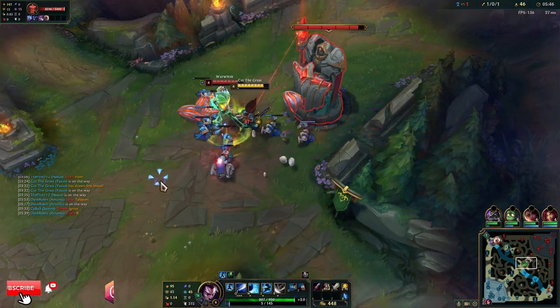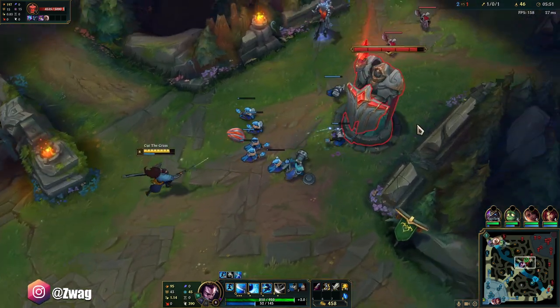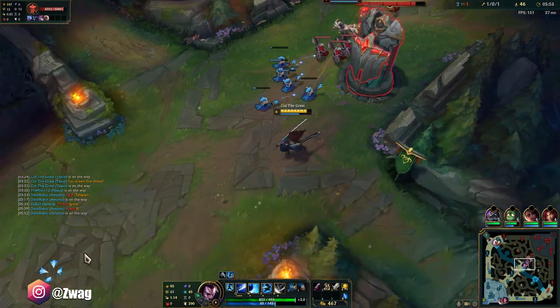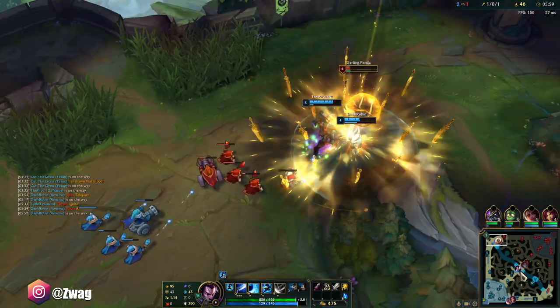I don't want to dash through him because I don't want turret aggro, I'll just tank it. Actually, I didn't even take any damage there because of my shield. If I can get this — nah, not worth it. That should be a Kayle kill.